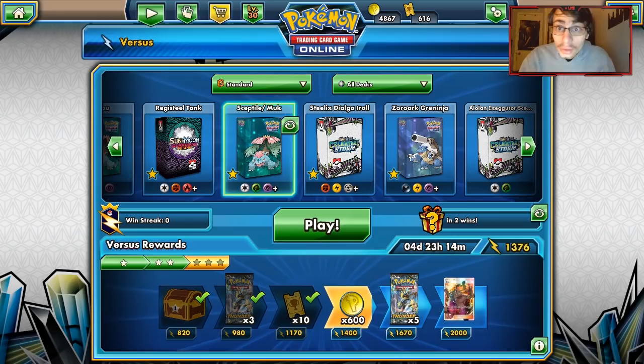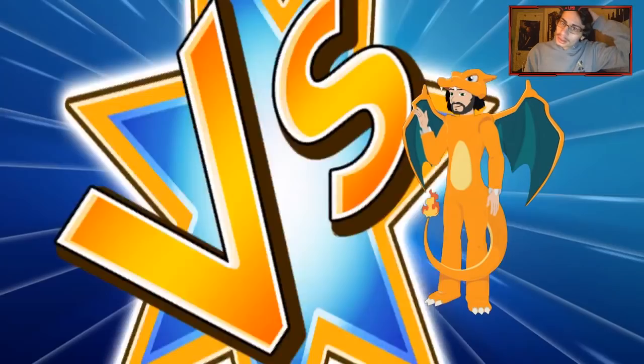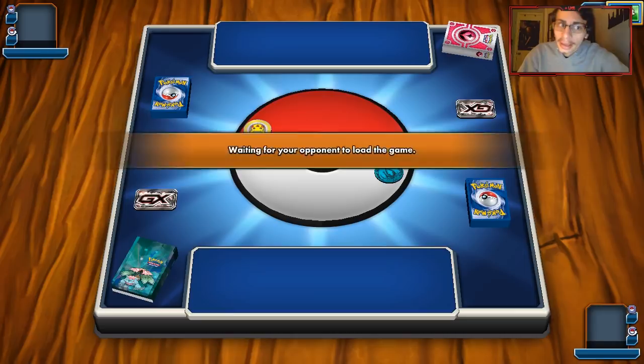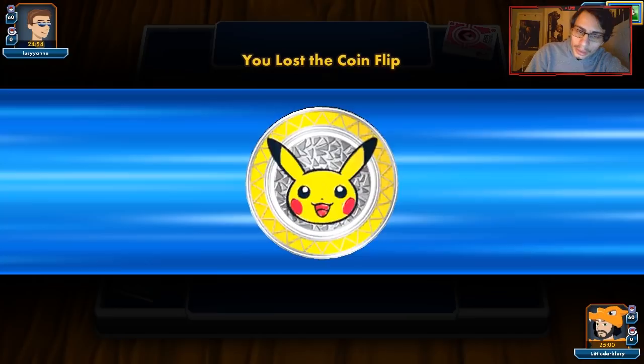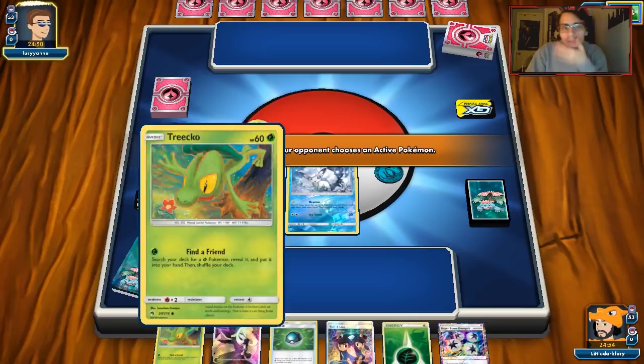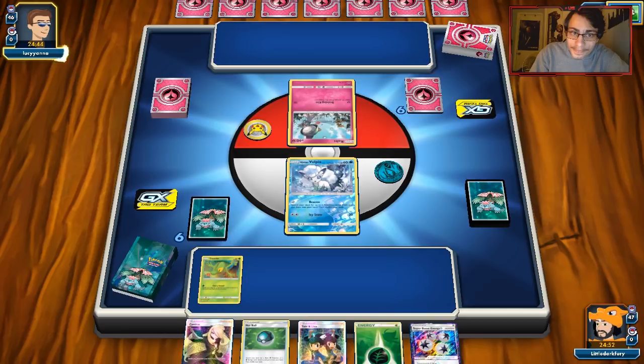Alright, let's go do some matches with Sceptile. First match, looks like we're up against potentially a Zoroark Ninetales deck — yeah, it's Zoroark Ninetales. We get a Vulpix start, which is always good. You want to start with Vulpix, do a couple Beacons, and set yourself up. But wait — he's actually playing Gardevoir and Sylveon, so we probably won't need Muk in this matchup.